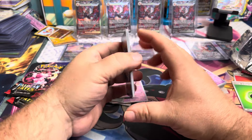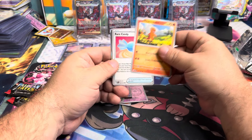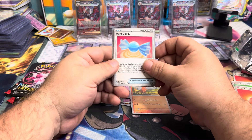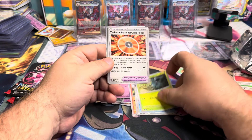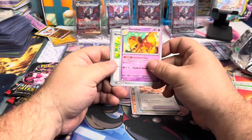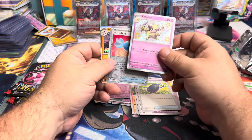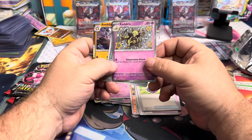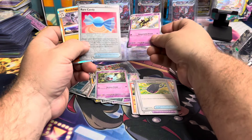We still got three packs that could literally change our mind. We got a Charmander, Rare Candy, Fraxure, Pineco, Dash Bun, Nemona's Backpack — and a shiny baby Kadabra! That's a really nice card, beautiful card.